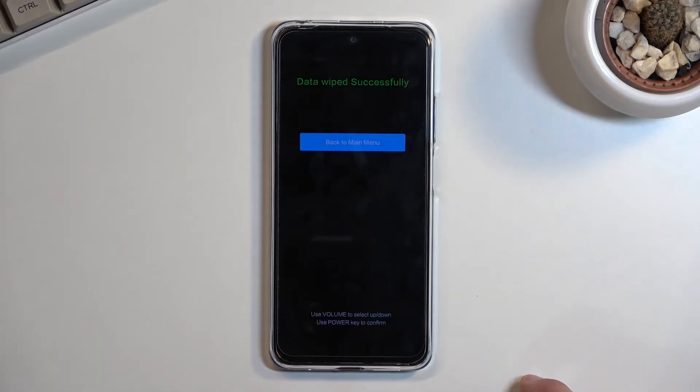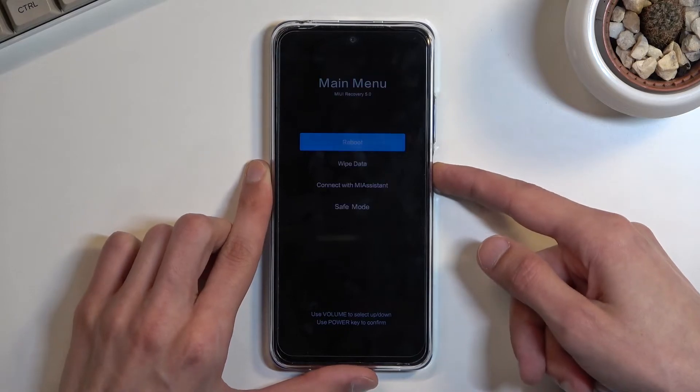This begins the process, and as you can see it only takes about two seconds and gives you a data wipe successful message. Press the power key three times to initiate a reboot of the device.